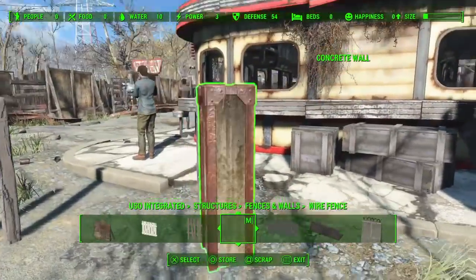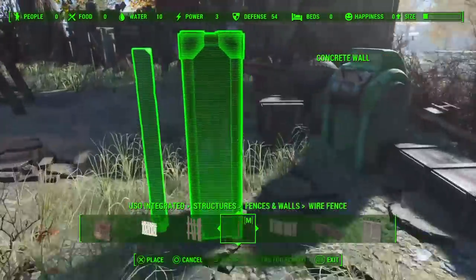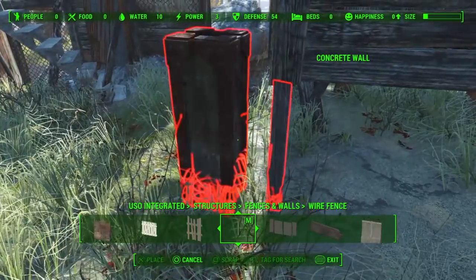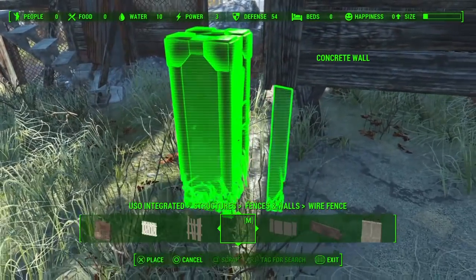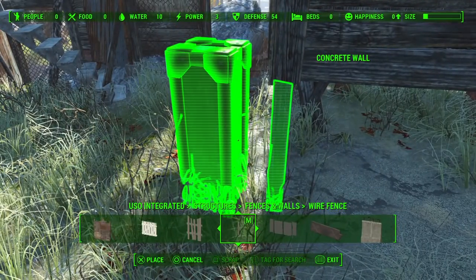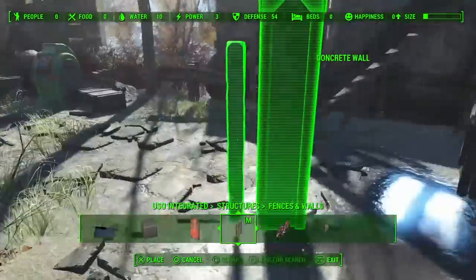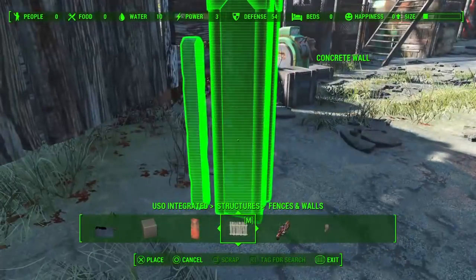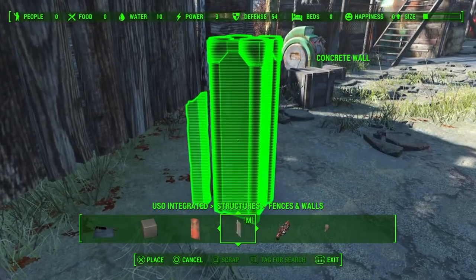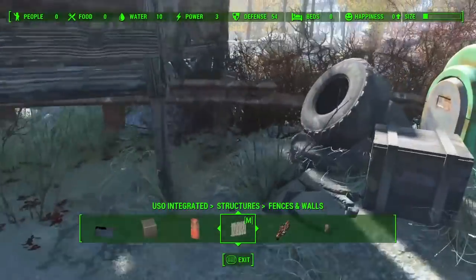Now we can put some supports on for the balcony. I wanted to use something a little bit different - a drawback to using these pieces is that with the mesh floor you can see through it, so it doesn't look like it's properly supported or it just clips through. So I'm going to use these wire fence posts just to mix things up. The barn supports would probably look more sturdy but they don't quite blend in and they're a little too blocky. I like the rough unfinished look of these posts, so we'll put four of them in.